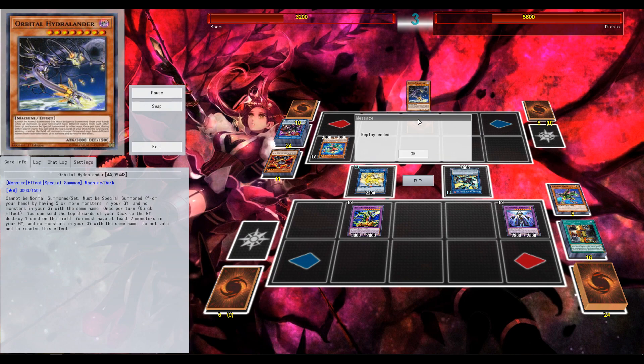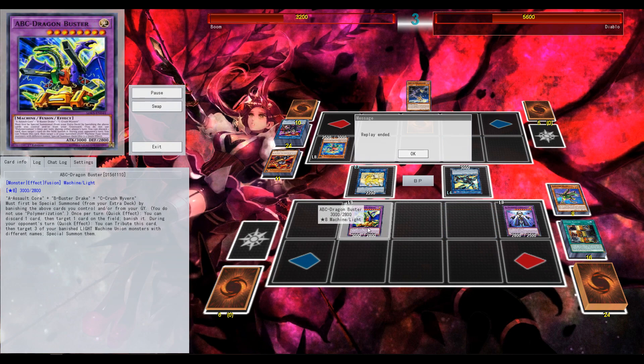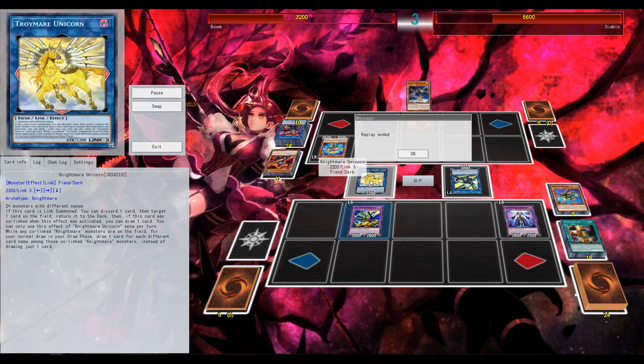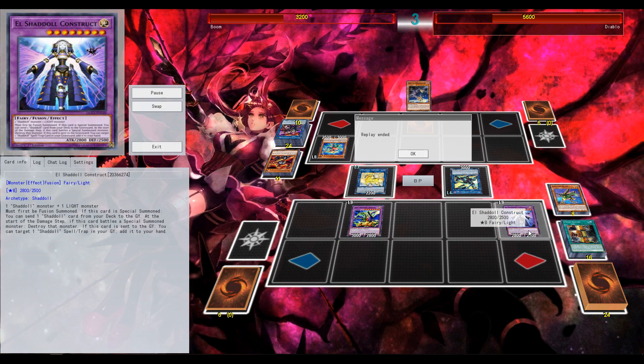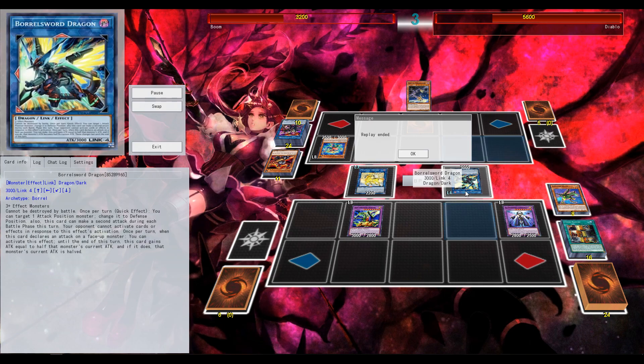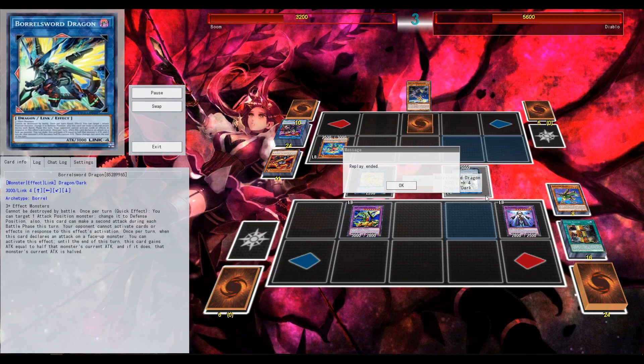This is why I named the replay. I live here, right? If he attacks this I just tag out and they're all in defense position. If he attacks this it gains 1,100 and I take 3,000 — I would live. But he can't attack Construct, because that started the damage step. If you battle a Special Summon monster, it just dies. I think he realized that and just scooped it up. Then next turn I would just summon my Link 4.